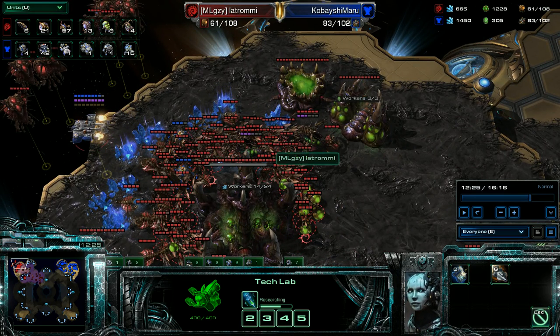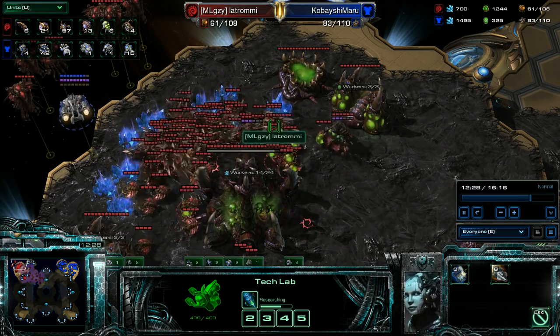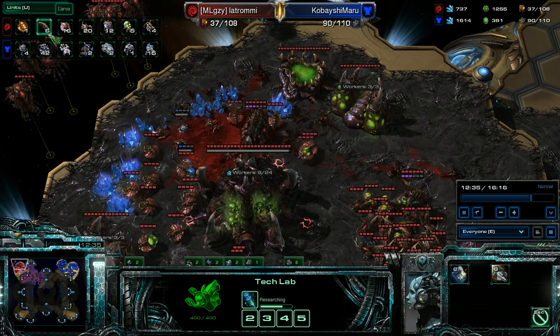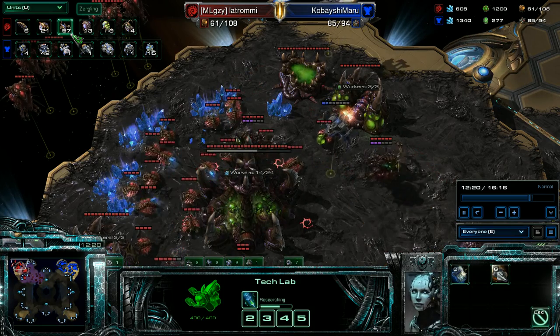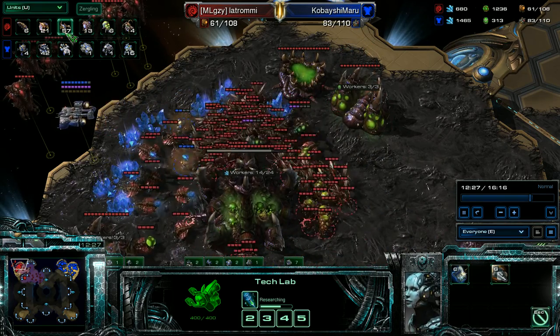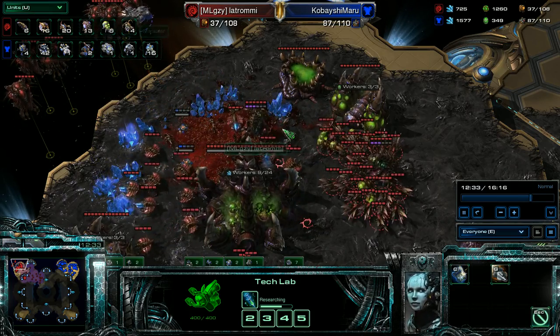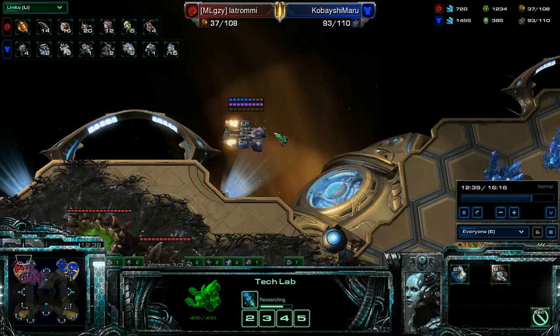I'm going to pause it right here in the unit tab. Before the drop: 20 versus 57, and 6 versus 60. After the drop he lost 5 drones, 45 Zerglings, and maybe 1 Baneling. So those are pretty successful drops, and the Medivac gets away.